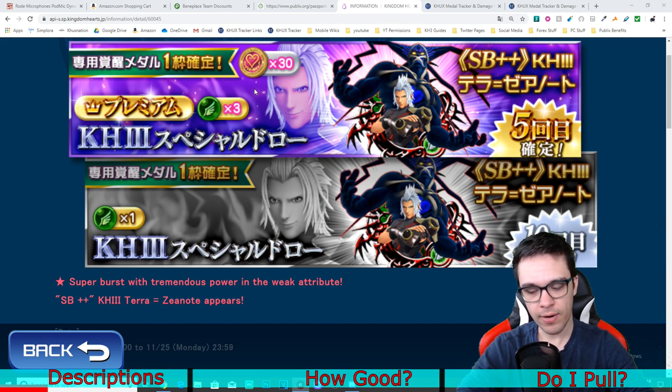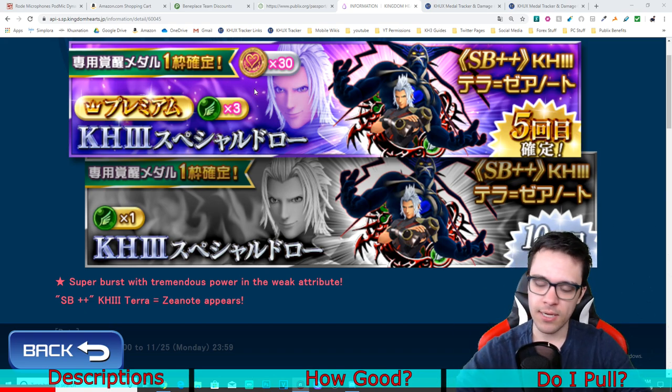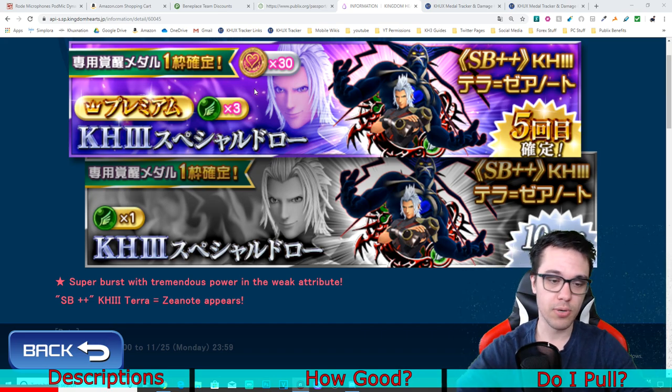We're looking at the JP banner right now, so it's not 100% confirmed — it could be the same in global, but most often than not it tends to be almost exactly the same. In terms of the banner, we're getting Kingdom Hearts III Terranort. It's the newest metal in the game — a Supernova Plus Plus, just like with the Chain of Memory Sora that we got like a week ago.